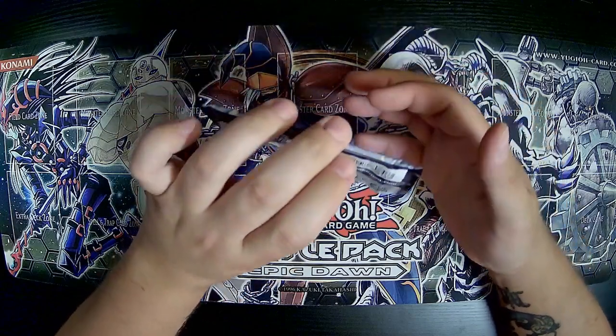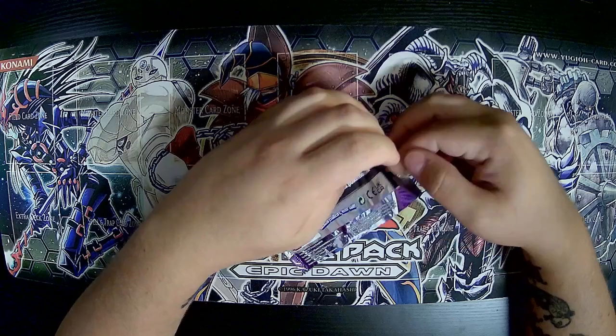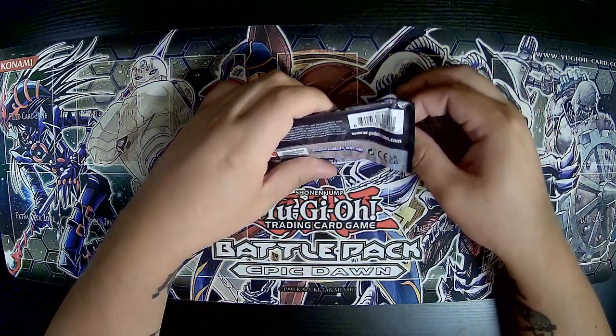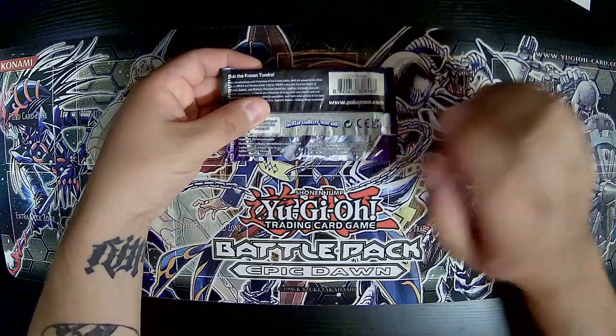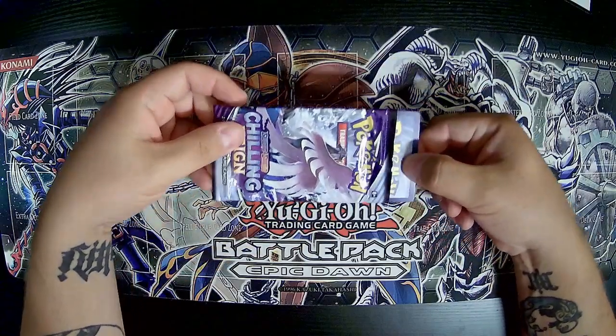On the back here is where your online code card is, and that can ruin the surprise of whether or not you got a really great holo or not. So while keeping the pack down, you want to pull that card out from the back facing this direction — now you won't spoil whether or not you got a really good card in the back.